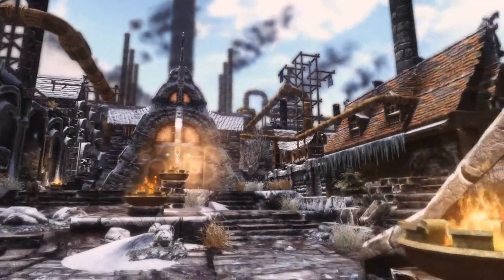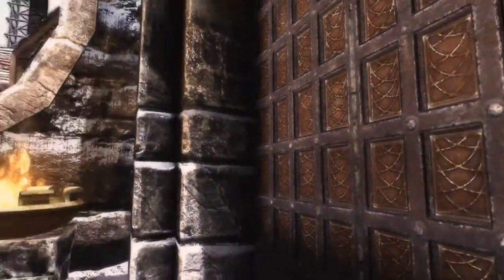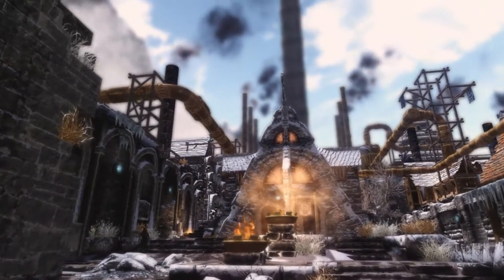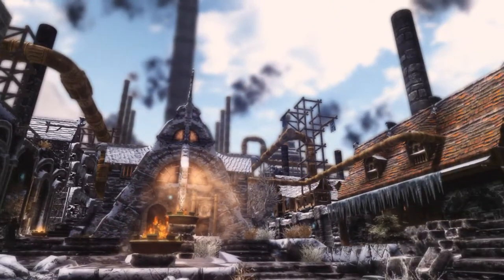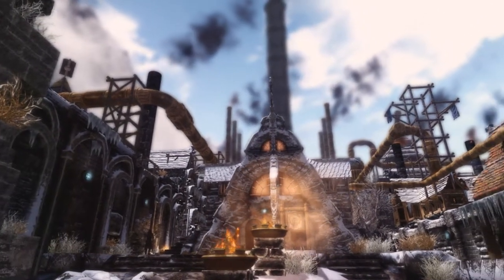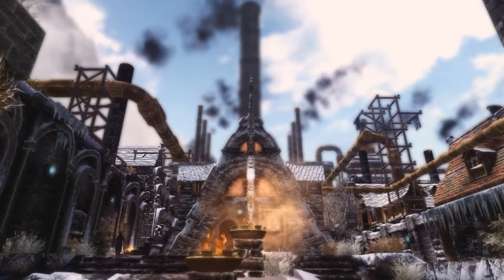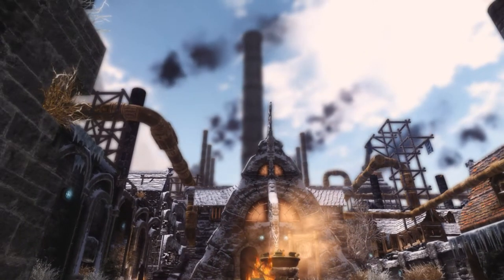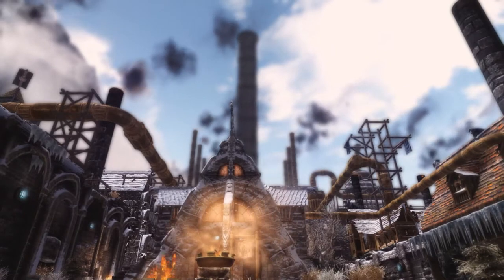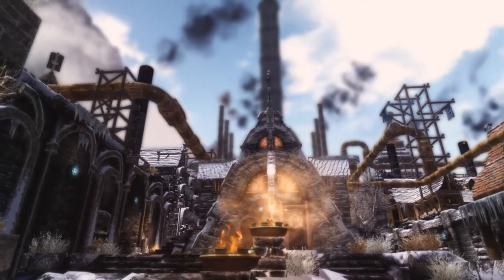So we're at the start at the entrance way to Windhelm, just coming straight through the door, and this is what you're met with as you come through. As you can see it is a little daunting at first — there's a lot of changes here and it looks pretty impressive, especially that massive tower down there in the centre. It's blurred at the moment because I do have DynaVision set to static, so distant objects are blurred.